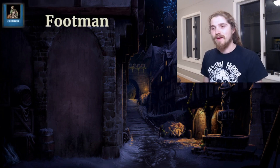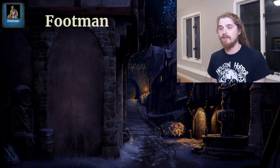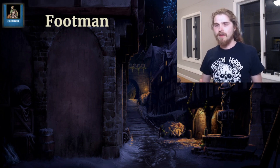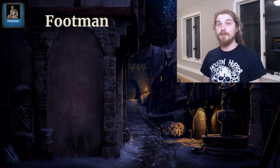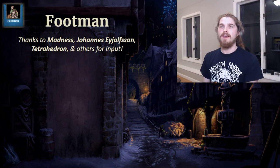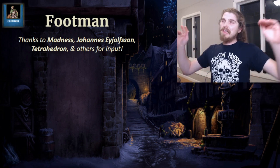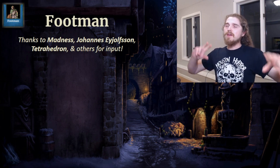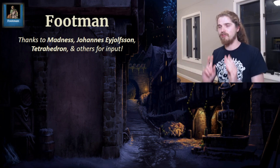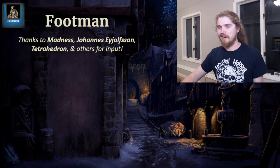That's all the changes for the Mosei, so let's move on to the next: the Footman. This was my first unit build and definitely one of my most discussed builds at the time because there was a lot of very weird stuff going on with it. I don't know how common unit theory crafts are in the broader AoE2 community, but I really enjoyed doing it and I plan on doing plenty more in future. Big thanks to Madness, Johannes Eilsson, Tetrahedron, and others for their input. In general, the Footman was a little underpowered and overtuned in not very useful ways, so these changes seek to streamline its position within the game.